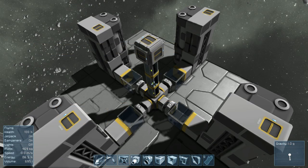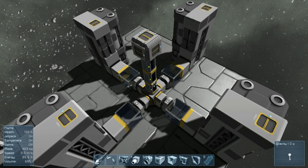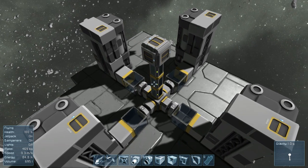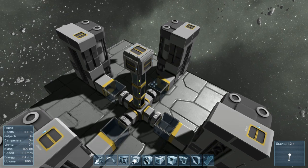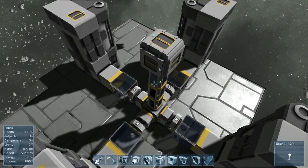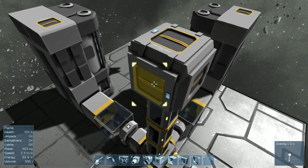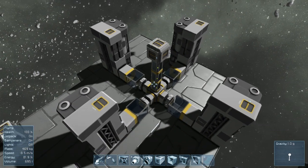This is an example using large ship or station blocks. We have four connectors with four collectors. The connectors are connected to a conveyor block, connected to tubes, connected to a small cargo container. The gap between the connectors and collectors is not necessary — it is just there as a visual aid. If we turn on the connectors, you will see they start evenly distributing the ore from the chest.